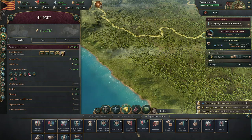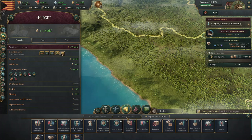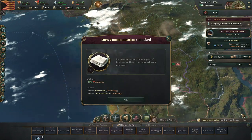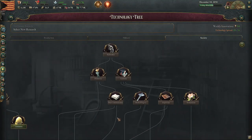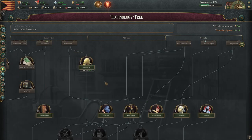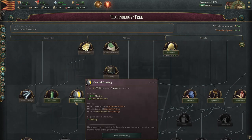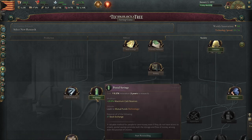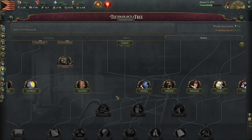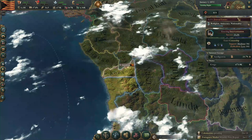Looks like we have some diplo available. No improved relations. Protectorate's already there. No alliances. I wish you could funnel this into better improved trade or something. Society research. Education — we don't have anything for education right now. We need to vote on that a little bit more. Colonialism doesn't make a difference. Steel frame — that's something we'll take later. Nationalism — that is something I will take, though. Three years for nationalism, I am all down for that.